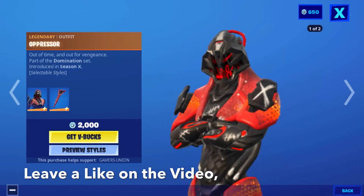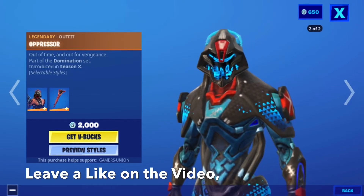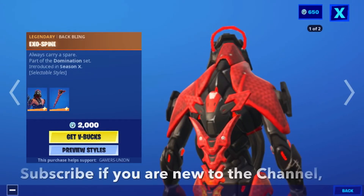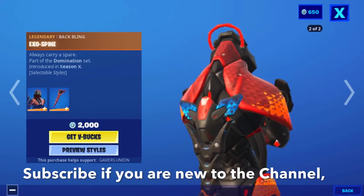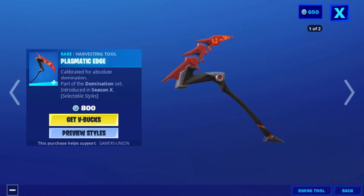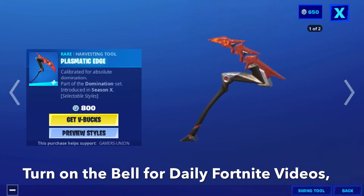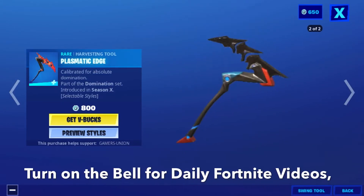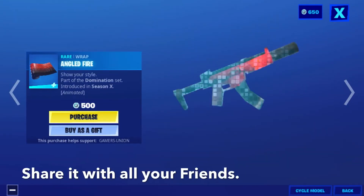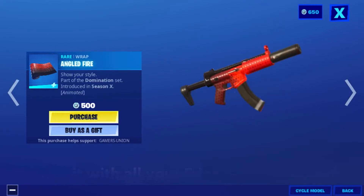First we have the legendary Alpha A Pester: Out of Time and Alpha Vengeance, part of the Domination Set introduced in Season X — 2000 V-Bucks. The legendary Blackwing EXO, described as 'always carry a spare,' is also part of the Domination Set introduced in Season X. Prismatic Edge, calibrated for absolute domination, is part of the Domination Set at 800 V-Bucks. The Angled Fire wrap is 500 V-Bucks.